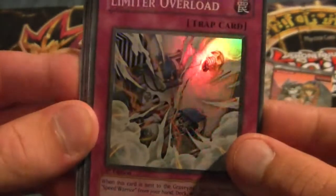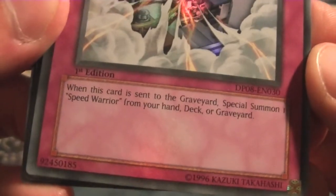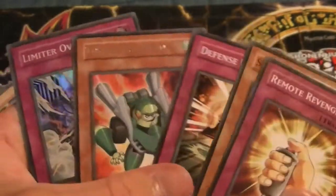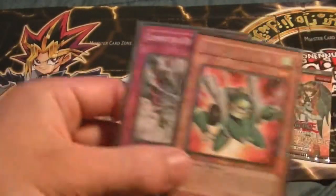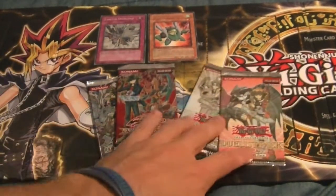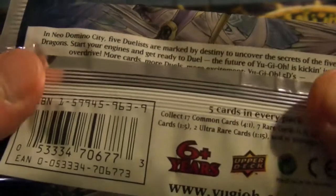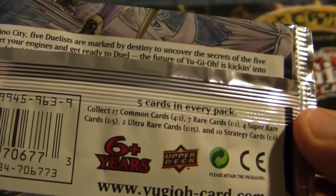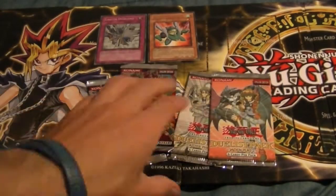Very nice — a foil. I'm pretty sure these packs work just like any other pack, so you have a chance of getting a foil. And looking at Limiter Overload: when this card is sent to the graveyard, special summon 1 Speed Warrior from your hand, deck, or graveyard. Very nice. Alright, we'll move on to the second Yu-C.